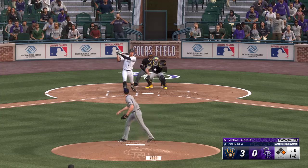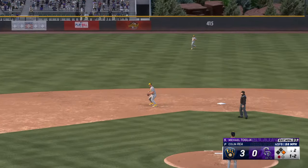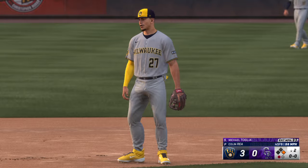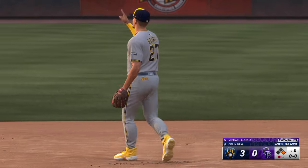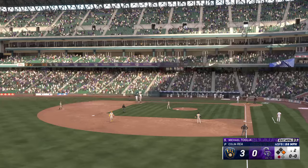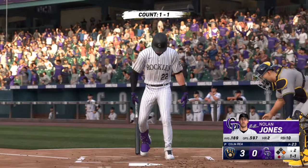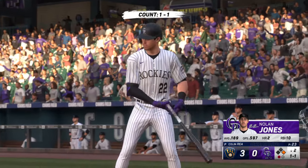One and two here — line drive — caught. That swing right there tells me he's seeing the ball pretty well. I know it didn't produce a hit, but he made solid contact, and that's all you're looking to do anytime you're at the plate. Now here's Nolan Jones — he's a guy whose highlights include some of the best throws from the outfield you will ever see. Definitely one of the best arms in the sport.